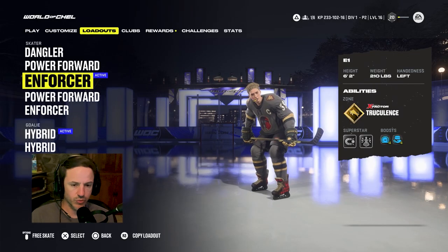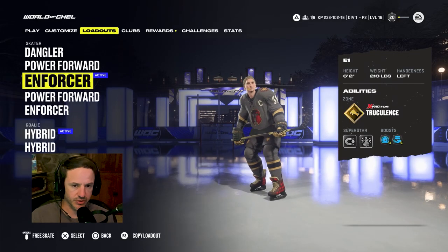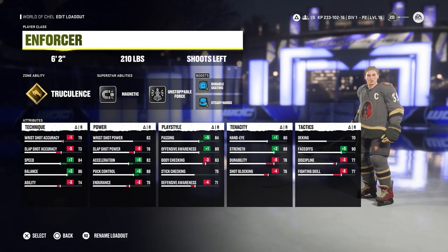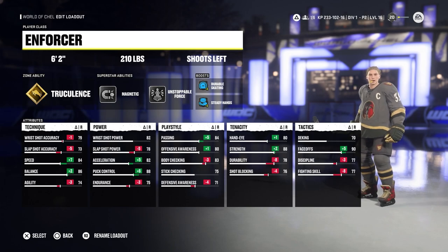First of all, you don't need a special build. The one I'm using is a 6-2 Enforcer, 210 pounds. No special deking, not a lot of speed. It really doesn't matter. I think maybe having a little bit of height is helpful.